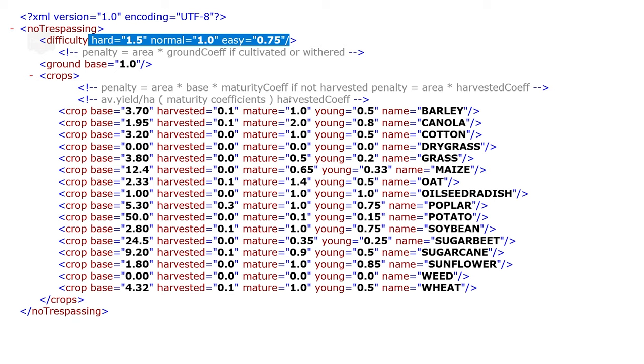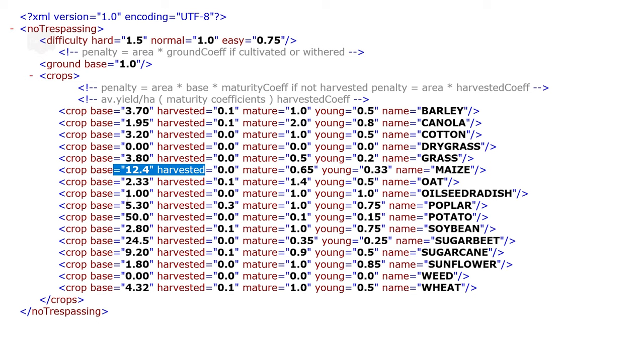You're not penalized for driving over dry grass, and not penalized for driving over grass if it is harvested. If it is young grass, a little bit. If it's mature grass, half of the base value somehow affected by your difficulty. We have a pretty high base value for potatoes, pretty high base value for sugar beets, and a pretty high base value for maize. But then a pretty low base value for things like sunflowers, canola — oats isn't too bad. You can see different values based on different crops for mature, young, and harvested states.